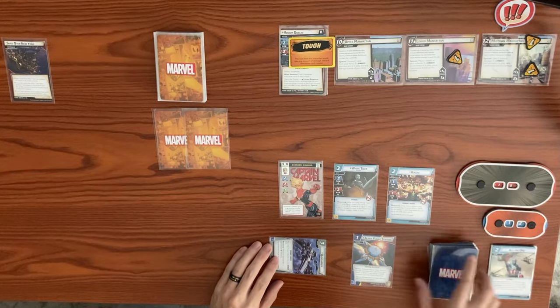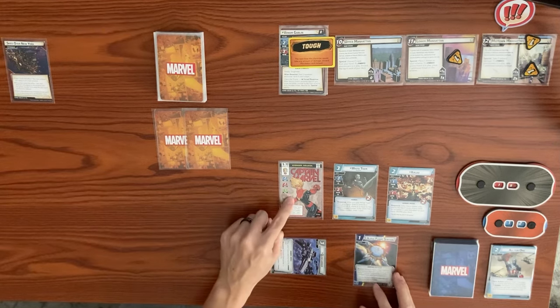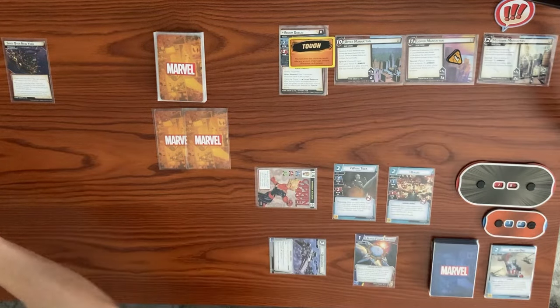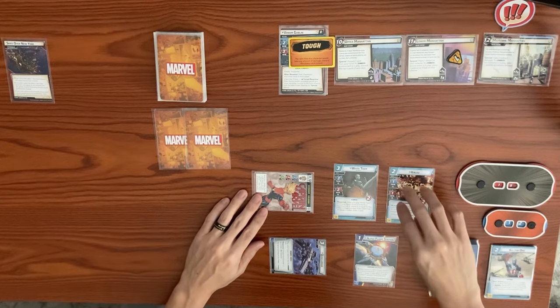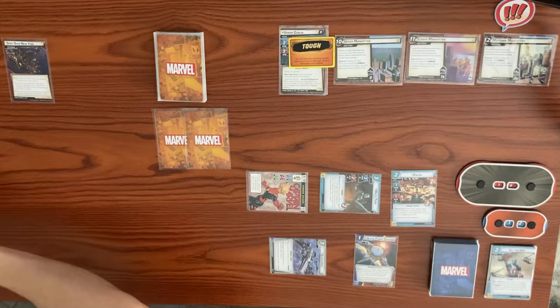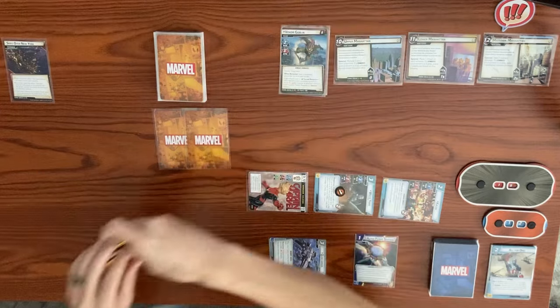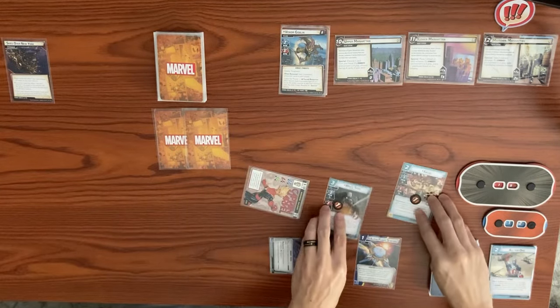Captain Marvel will thwart for two from Midtown Manhattan to clear that threat. White Tiger will thwart from Lower Manhattan to clear that off, taking a consequential damage. Kaluu will swing and hit Venom Goblin to ping off his tough status card, taking a consequential damage. Now we end our turn and ready back up.